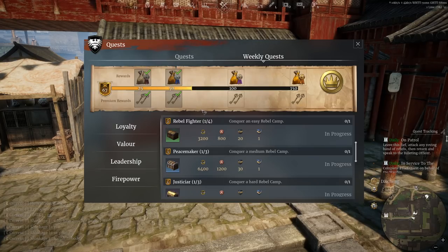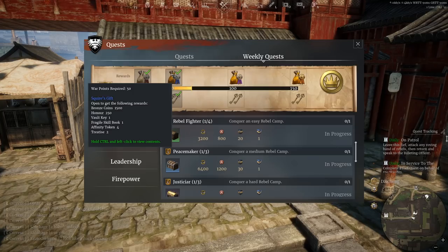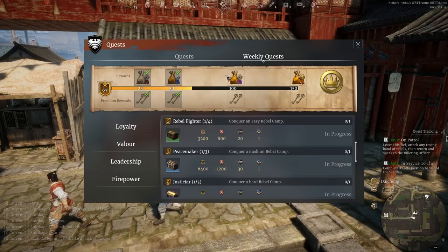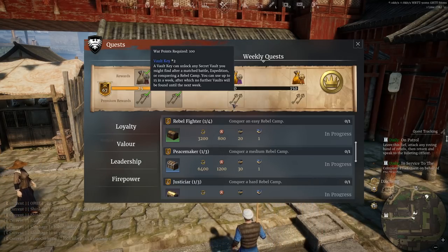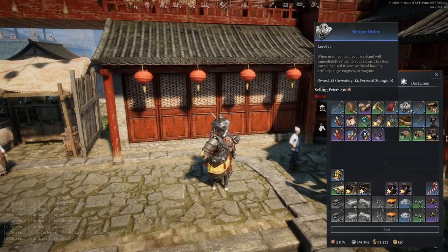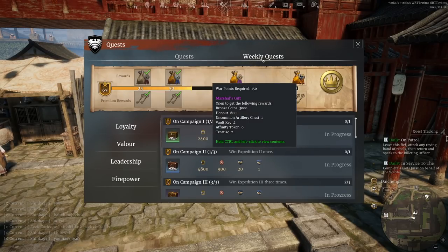Vaults are going to give you around two to three thousand silver straight from the off — you'll probably come across these occasionally in siege battles. So doing all your rebel camps — your hards, mediums, and easies — is a great way of getting access to these vaults, because you are guaranteed to open a vault if you complete a rebel camp. Now, for vault keys: the only area where premium accounts have a small benefit is here. Without premium, completing your weekly quests gives you one vault key at 50 points, two from the third reward, and four from the final one — that's seven vault keys per week. With premium you get an extra eight. Seven keys at two to three thousand silver each means roughly 15,000 to 20,000 silver guaranteed per week.